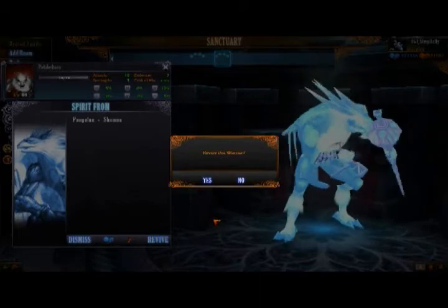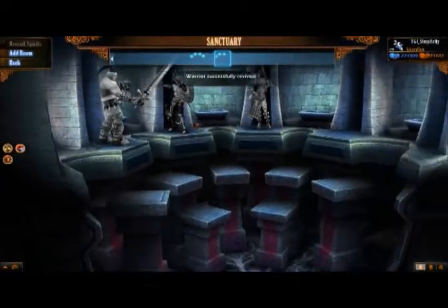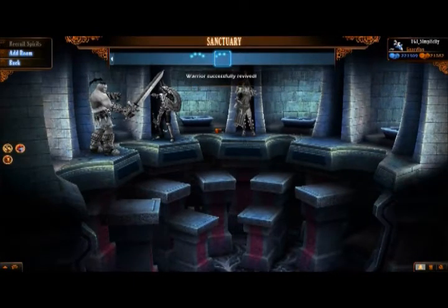To revive the actual warrior, let's click the Revive button right here. Once you've clicked on that, it's going to bring up a confirmation saying, would you like to revive this warrior? Let's go ahead and click Yes. And as you can see, it says warrior was successfully revived.